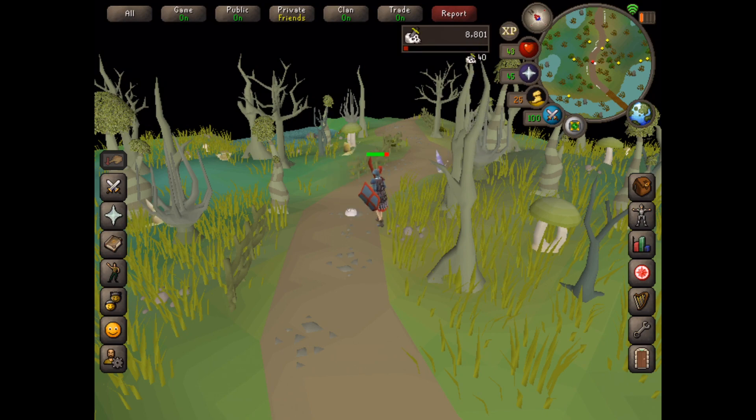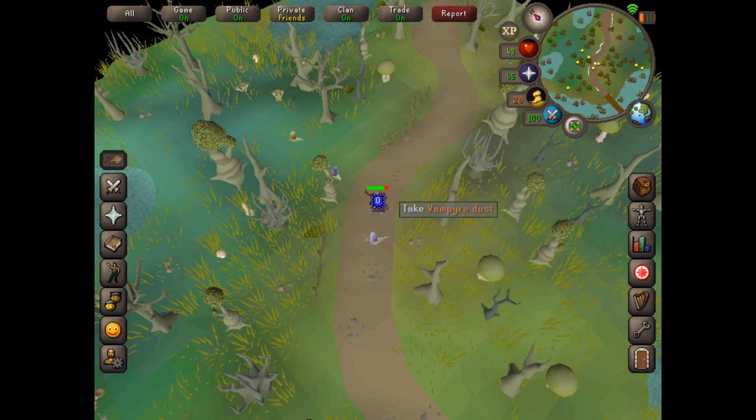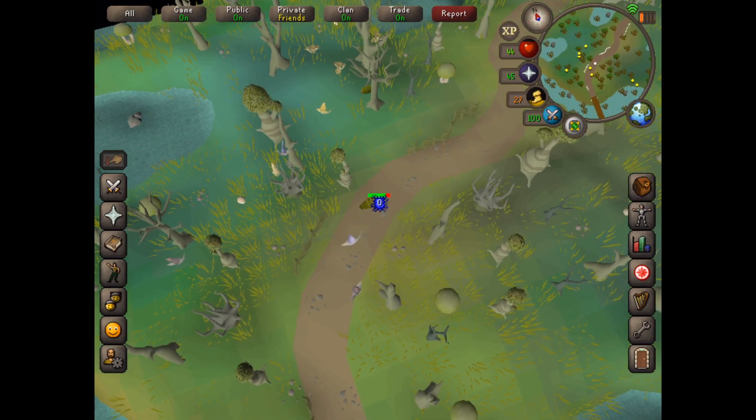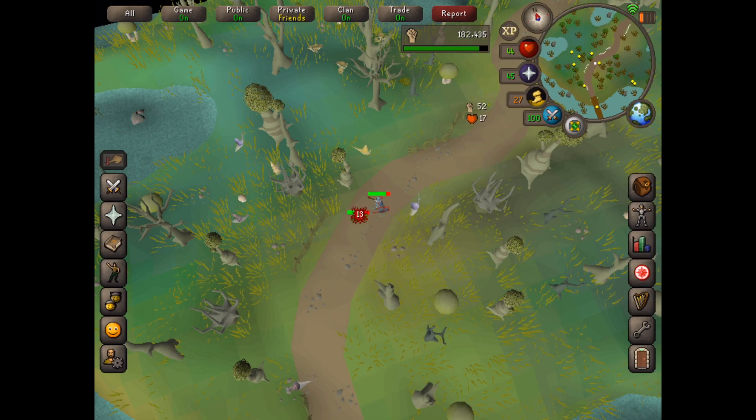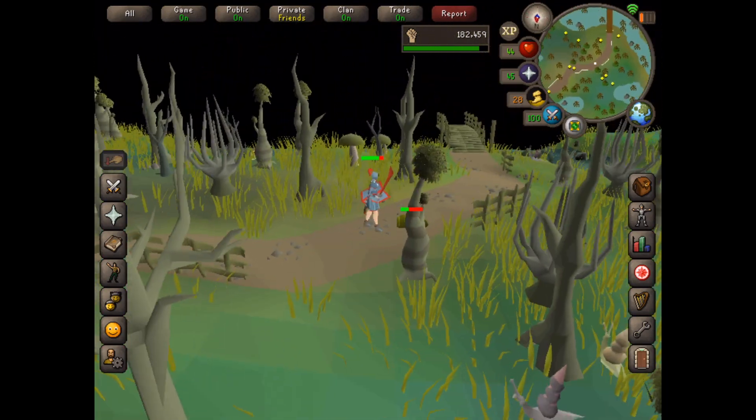So we got 40 slayer XP, it gave us a death rune — that's nice — and some vampire dust. Now I'm getting attacked by a slug but I'm not that interested in it. I want to find more vampires.